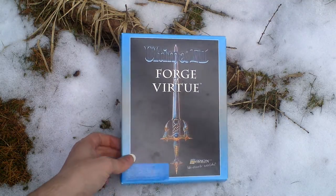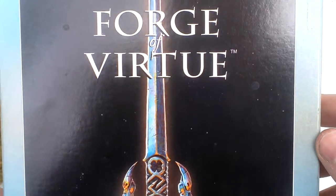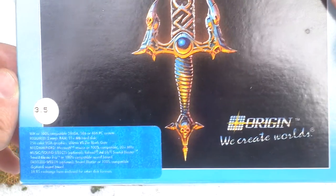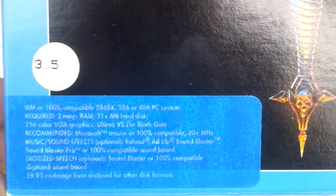Well, let's take a look at the box art. Here it is — a black and blue box with a sword. This is the ultimate weapon, actually the black sword that the Avatar will acquire in this game.